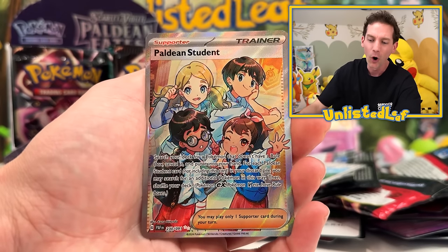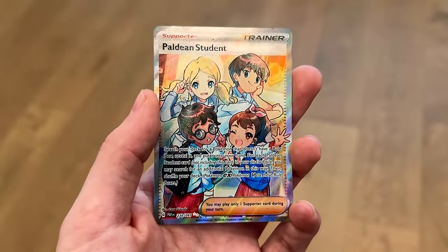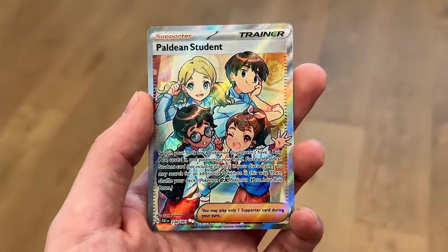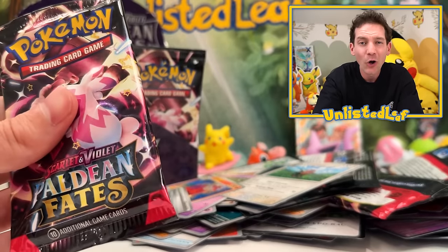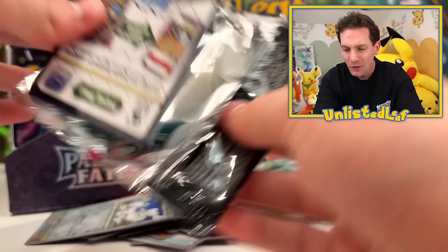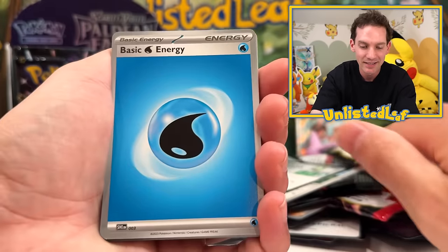Professor's Research, and there we go! Paldean Students is our first full art pull. I really do like these old trainer-style Pokemon cards and this looks awesome. It's not only a really pretty artwork Pokemon card, it's actually a card that's really deep into the set — it is 130 cards deep into the secret rare section. I don't know why they even bothered making those shining Pokemon secret rares. It's just so crazy.